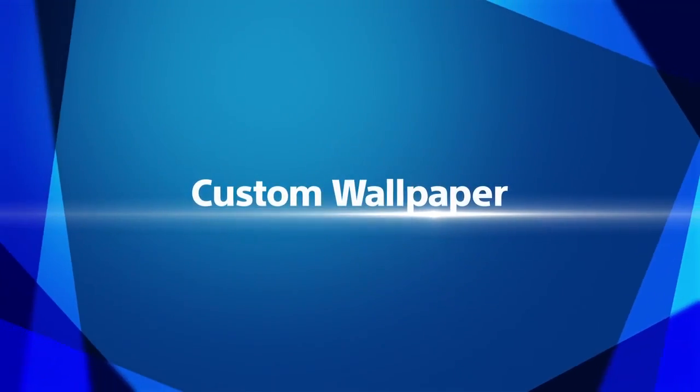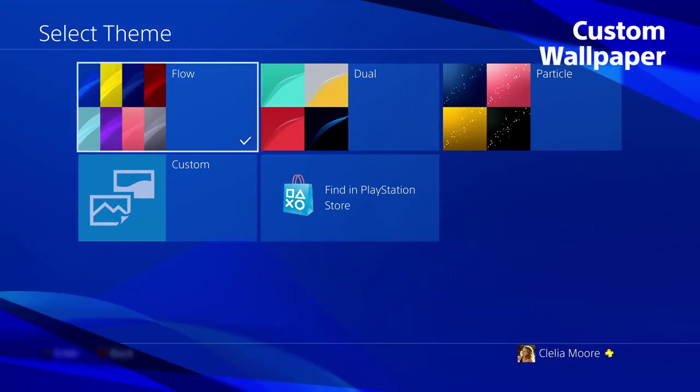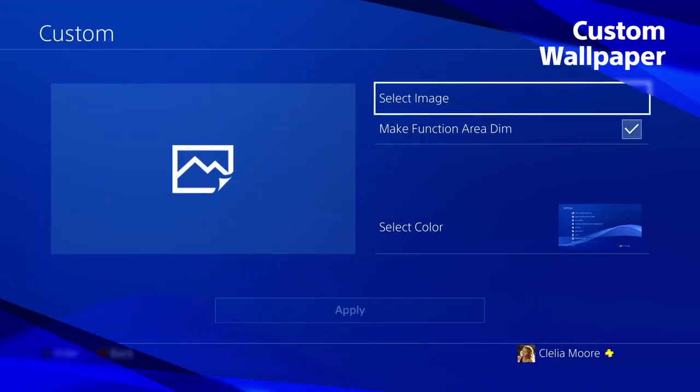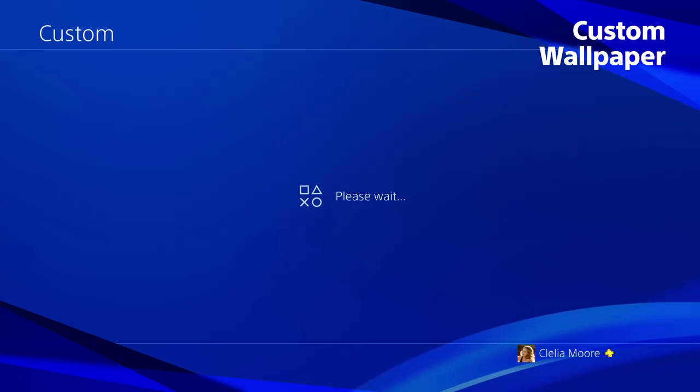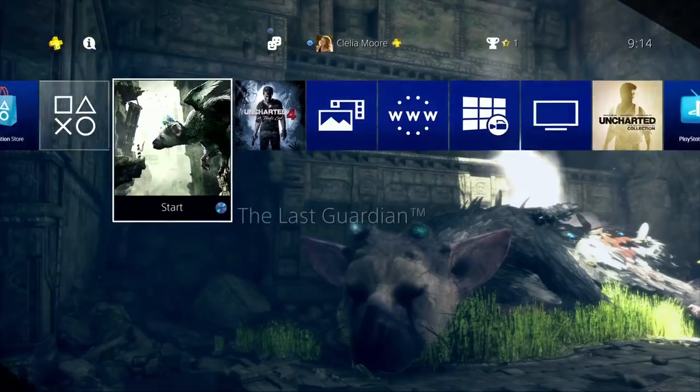Custom Wallpaper. You can now personalize your PS4 home screen with any screenshot you've captured. Just go to settings, choose custom and pick the screenshot you want to use.